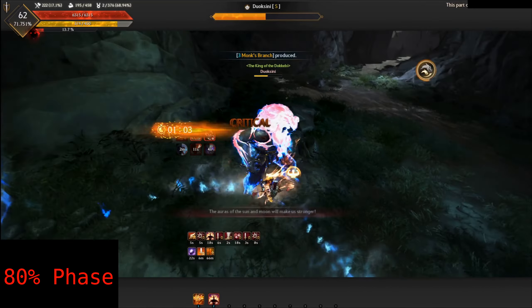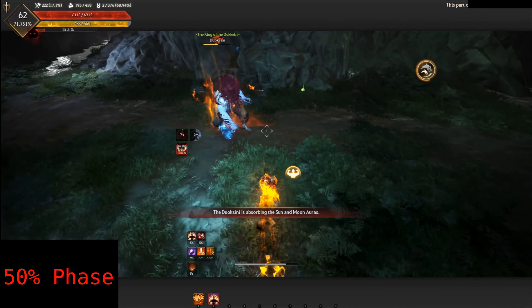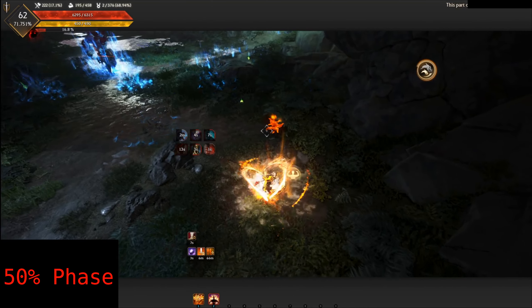When the boss reaches 50% HP, he teleports to the middle of the arena. You can see either a red sun or a blue moon symbol above him. Shortly after that, two monsters will spawn in the arena with these symbols. You want to sprint towards the monster that has the same symbol as Duoxini — he will be stunned if you do.